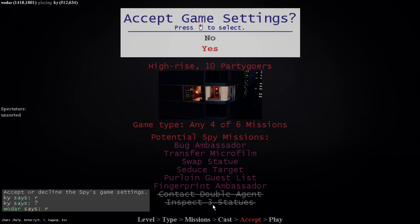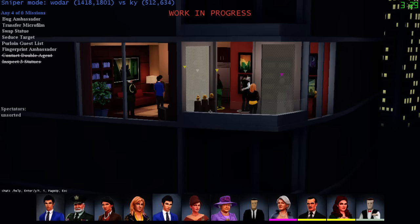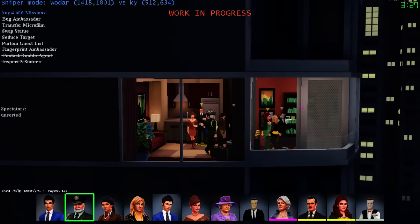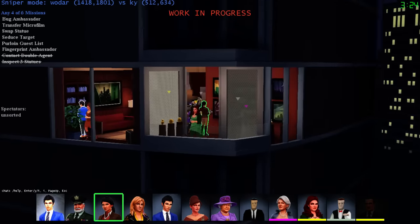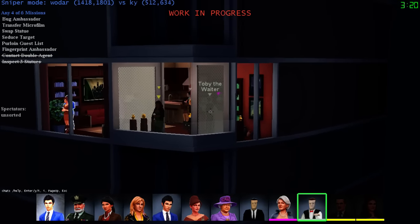Ready? No double agent and no inspect, so I could look for swaps, fingerprint, and bugs - there's something with the ambassador going on. Look at the guest list, and microfilm is back in so I've got to watch for that too. Watch for people who pick up books and do a crazy arm motion, or even just bring the book straight from one shelf to the other - that's also an option. The AI will never do that - if you ever catch anyone doing that, they're a spy. And I have a feeling that's his rush of choice here.